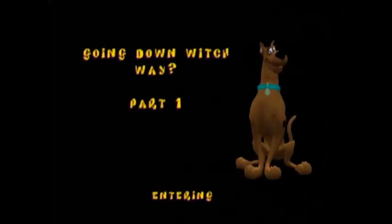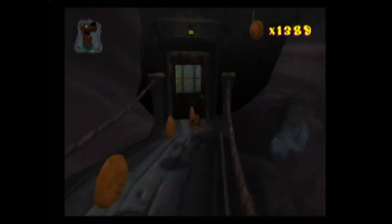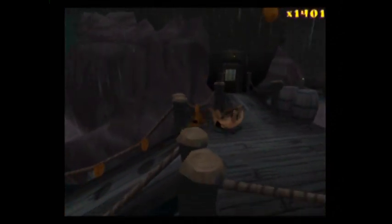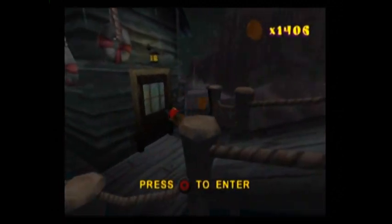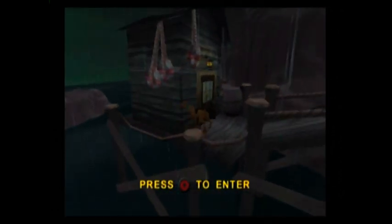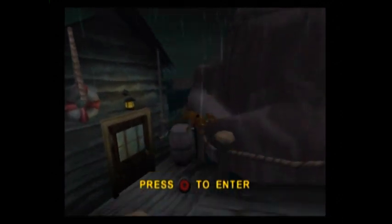Enter the door, Scooby. Now we're back and going up here. You could go here to Lighthouse Frighthouse Part 3, which for some reason isn't attached to the two earlier parts, but there's no reason to because it's just a dead end for getting Scooby Snacks. I'll be going there later in the game when I'm going for every Scooby Snack, but right now I'm focusing on just getting to the end.